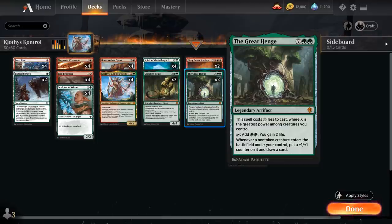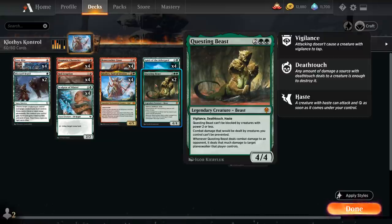That high power is very useful for casting The Great Henge, which gets an X mana discount where X is the greatest power among creatures we control. It then taps for double green and 2 life, and whenever a non-token creature enters the battlefield under our control, we put a +1/+1 counter on it and draw a card — making it a very powerful card draw engine in the deck.